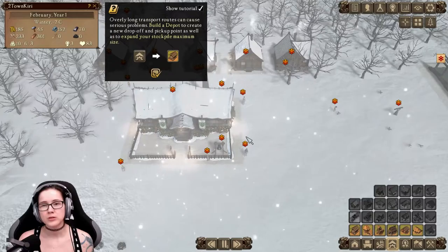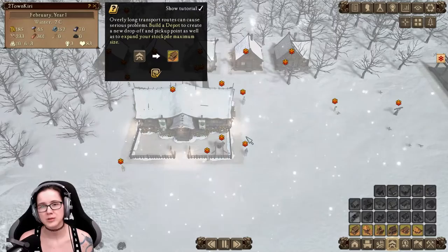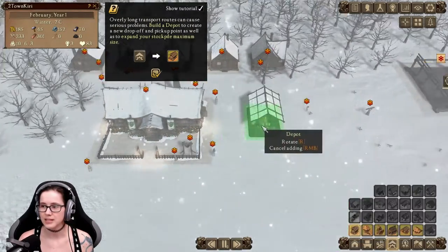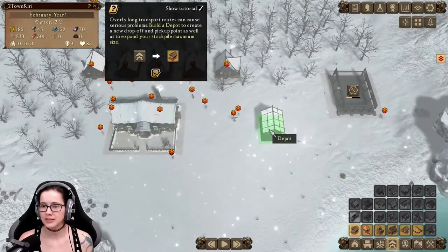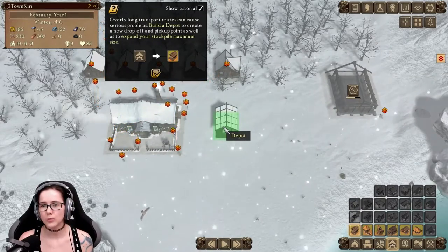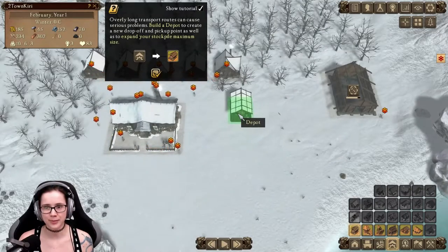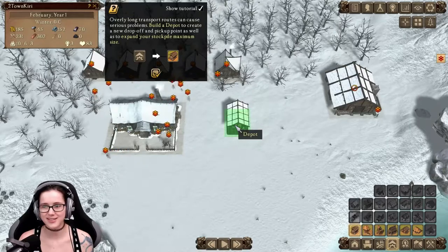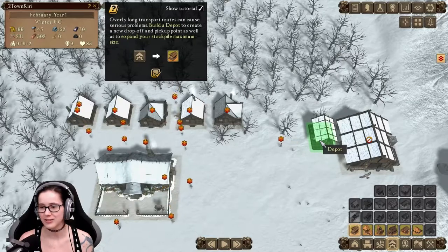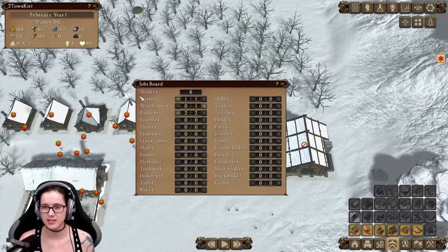Overly long transport routes can cause serious problems. Build a depot to create a new drop-off and pick-up point, as well as to expand your stockpile maximum size. I can build a depot easily, but I want to wait. I need an indicator saying where the entrance is.